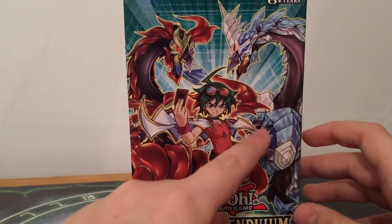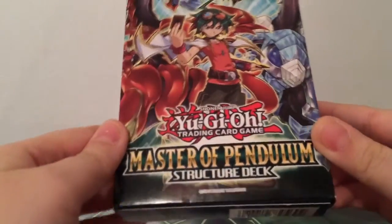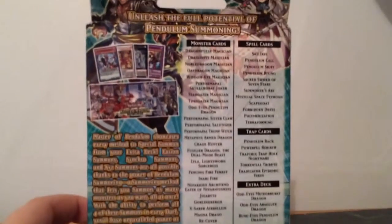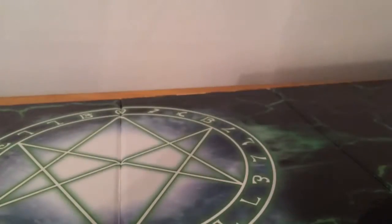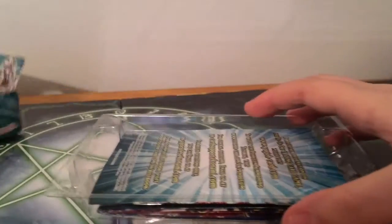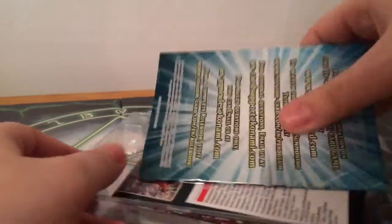We got Odd Eyes Meteor Burst Dragon and Odd Eyes Absolute Dragon, which is an XYZ monster. We have Yuya on the front of the Master Pendulum structure deck, and on the back it has a list of the cards. Let's just skip that and actually open this deck. Let's get the bottom of it open — here we go.